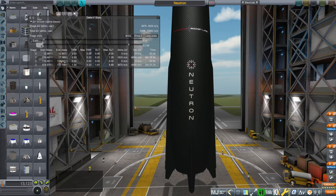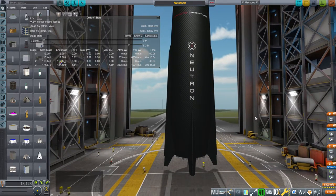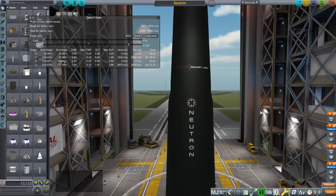Hello everyone and welcome back to Realism Overhaul sandbox in Kerbal Space Program 1.8.1. Rocket Lab recently updated us on the numbers for the Archimedes engine on the Neutron rocket, and I have decided to update those numbers in my Neutron mod — that's part of the Real Rockets pack. I have not updated the model of anything because I'll wait until they give us the actual version to do that.